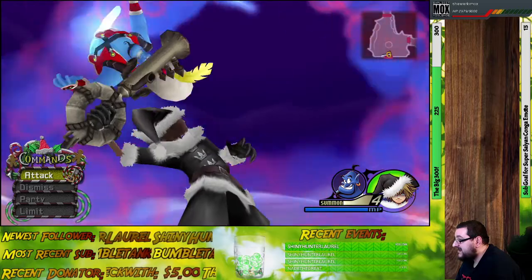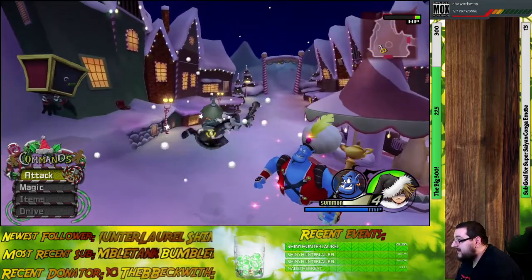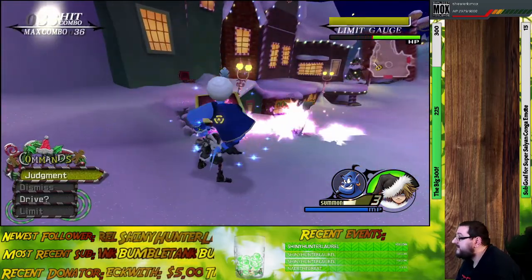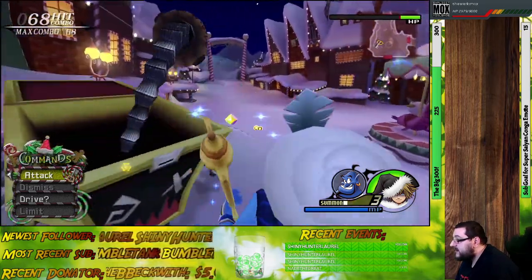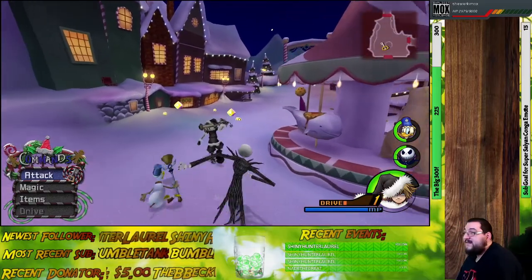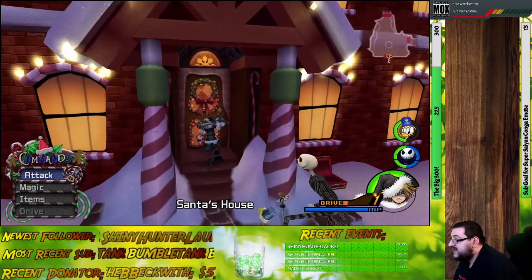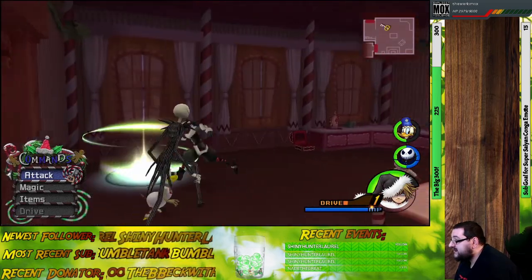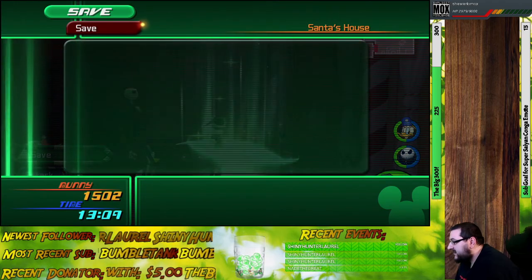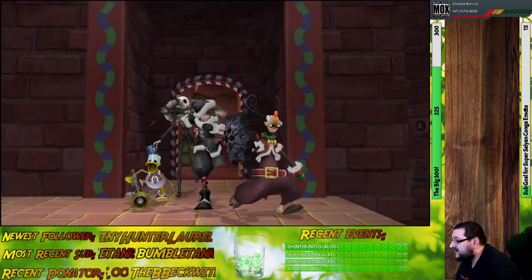Let's check out Genie summoning now, shall we? Genie summoning works by having him mimic one of your drive forms, and he has a different sort of limit for each of the particular drive forms. His valor limit is also completely different. I'll have to summon him again just to show that particular limit off sometime. Genie's summon really isn't all that spectacular but it can be helpful.